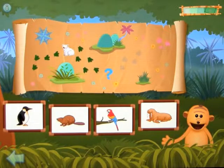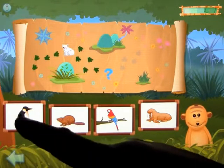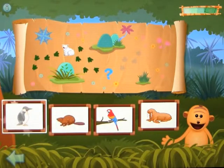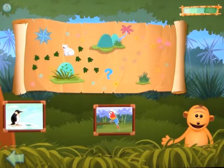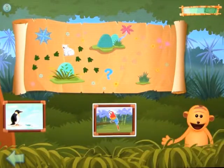First clue: find two animals — each animal has wings. Penguin. Yes. Find the other — parrot. You're right! Second clue: now click on the only animal that spends lots of time in trees. Parrot. Well done! You found the animal Rhonda met. Let's find the next one.